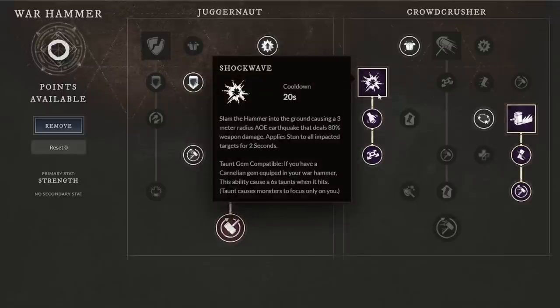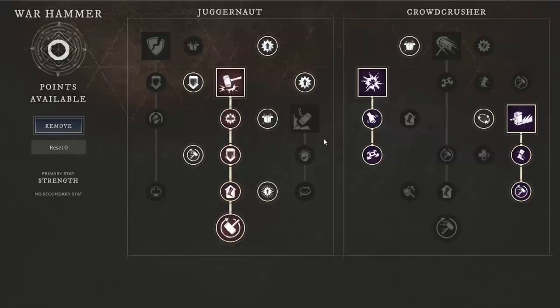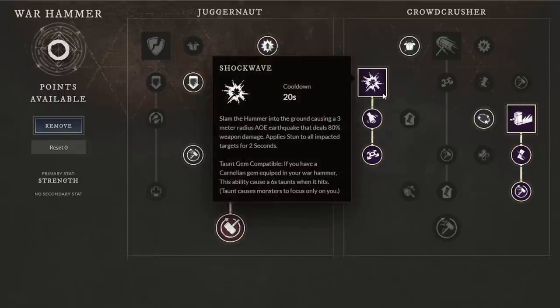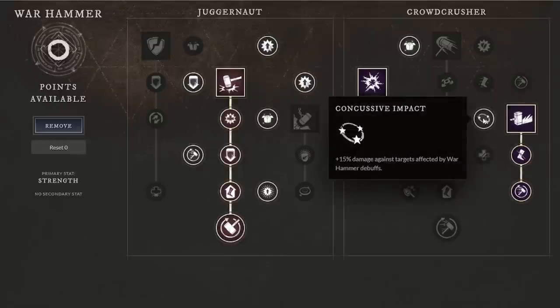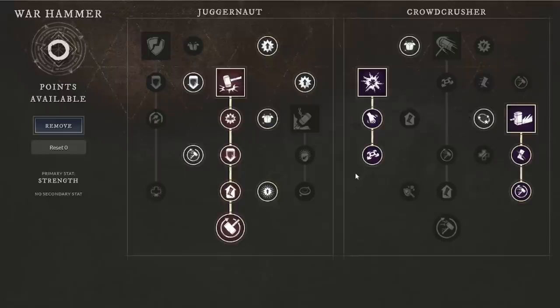With this build there are a lot of different options. You want to keep getting heavy attacks in for cooldown reduction, utilizing crits and lunges. On the Crowd Crusher side, Shockwave and Path of Destiny give you that CC which pairs great with Concussive Impact. This is a solid damage warhammer build that a lot of people don't realize is possible — they think it's just a tank weapon. It's probably a bit stronger in wars as a Constitution build, but this is a fun damage build for duels and open world. Thanks for tuning in — like, subscribe, and turn on notifications!